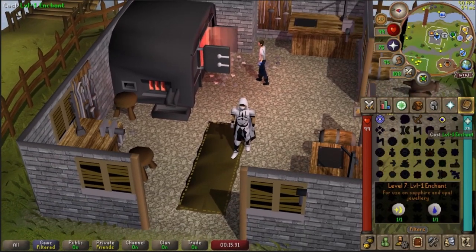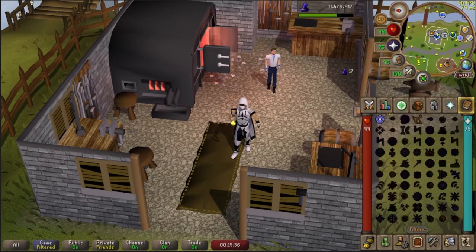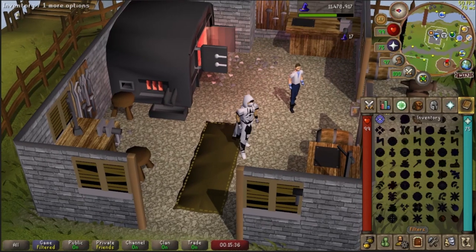When worn, the Game's Necklace doesn't give any boosted stats whatsoever, but does give a plus 1 to your fashion scape — 1 being the worst. The necklace holds 8 charges, using up 1 charge every time it is used.